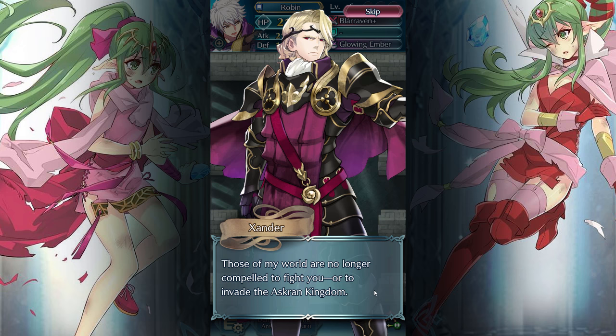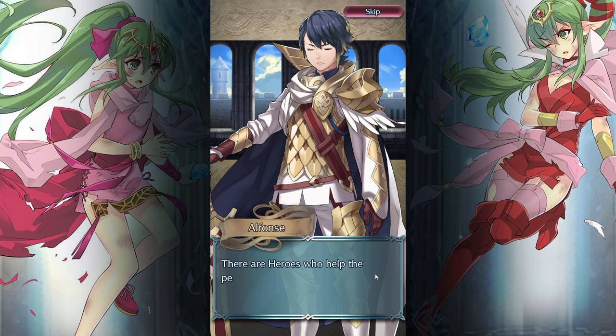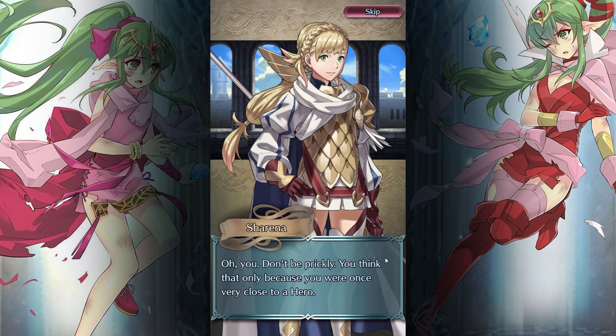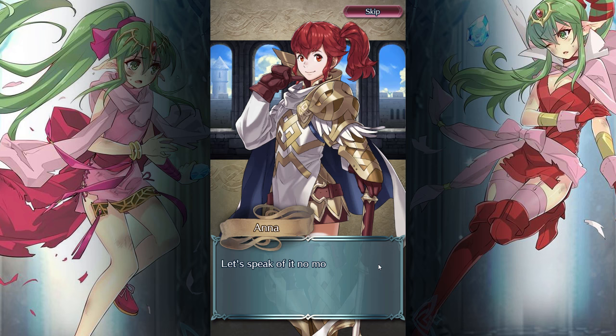'Those of my world are no longer compelled to fight you or invade the Askran kingdom. But I choose to stay at the side of Princess Veronica.' How can a hero like Xander choose to stay loyal to Veronica and the Emblian Empire? 'There is something about that view that wins over heroes very quickly, Sharena.' But it's called my wallet. 'Two of my best friends are heroes. That's why they will stay with us.' 'Heroes are not friends, only our allies. Don't get close to them.' 'You think that only because you were once very close to a hero, and that one left to go home.' He was in love with a Fire Emblem hero. I wonder who it was.